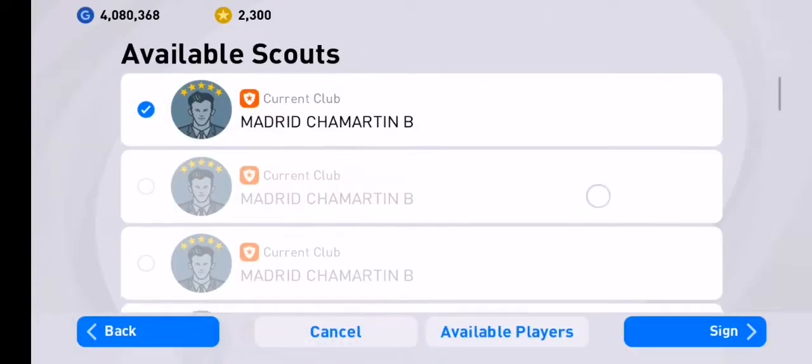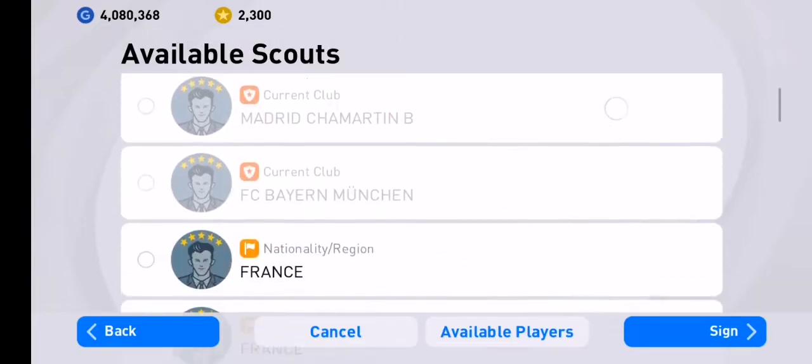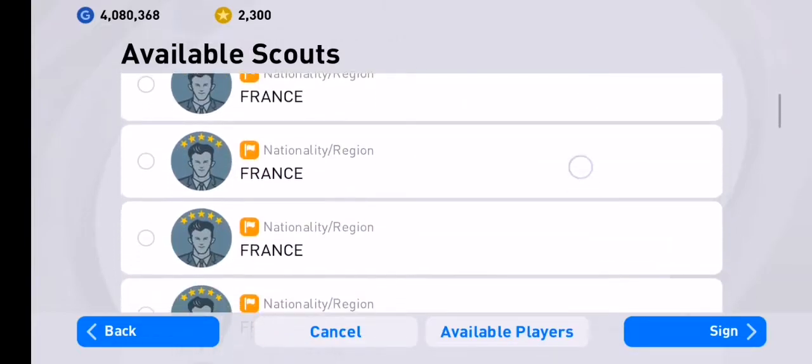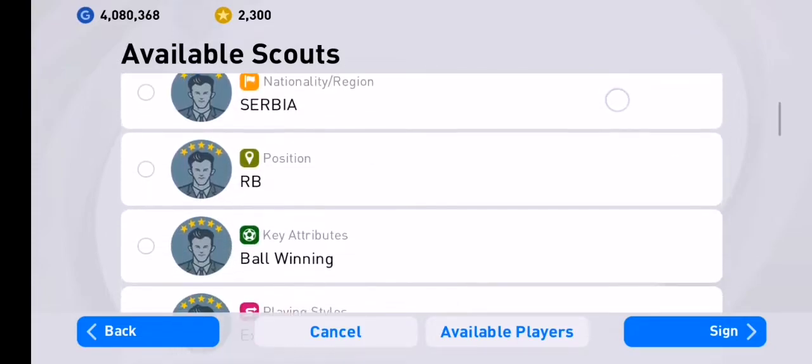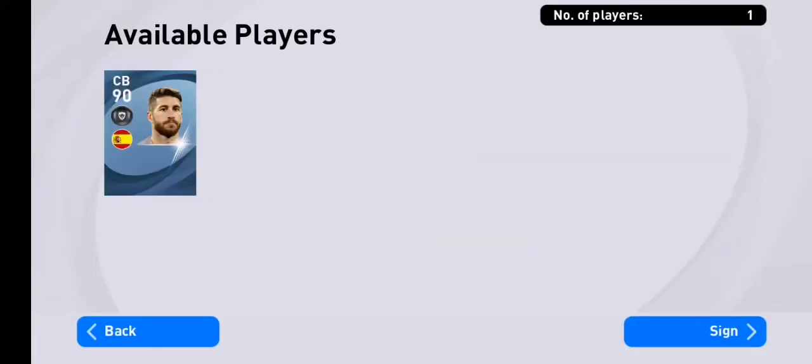Now let's combine the scout with — that would be extra frontman. Boom, there you go. That's pretty much it, all you have to do. So now let's sign him.